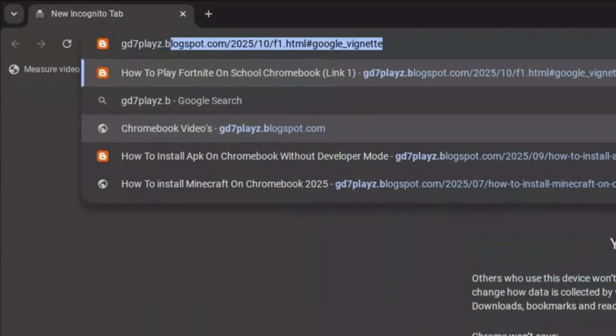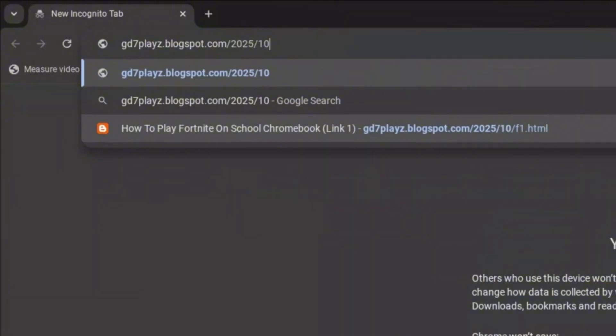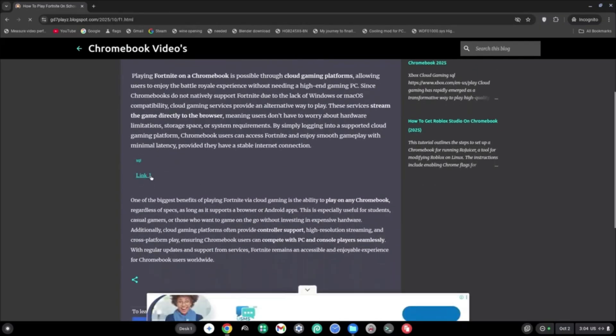The first link you want to type is gd7plays.blogspots.com/2025/10/f1.html and hit enter. Once on my site, go ahead and try link one and let me know down in the comment section if this works for you.